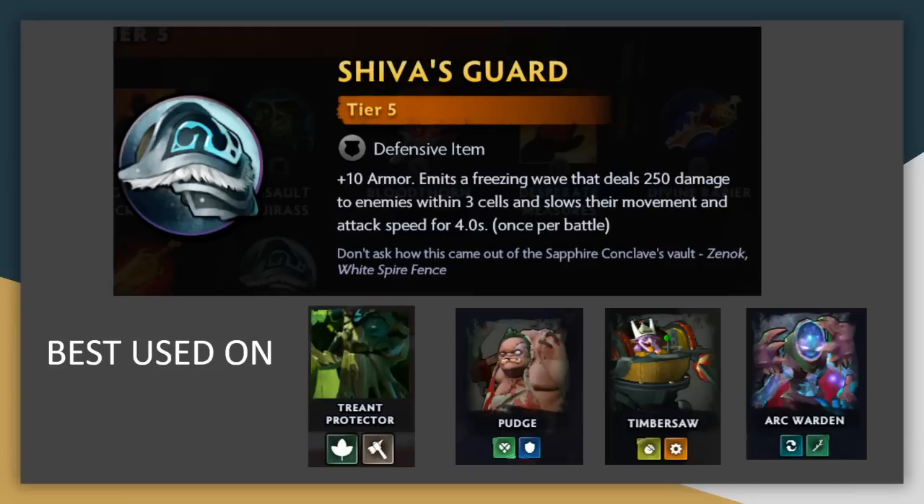Shiva's Guard is a little bit lackluster. The effect is pretty impactful, but it can be played around. It's a once per fight, and so a smart opponent will move their formation back and just leave one unit up front, meaning that this will trigger onto just that one unit since you might not be able to hit all of them right at the start. It does have a little bit of value against opposing assassins though, since they're going to jump in and then maybe you can hit most of the assassins right after they land.